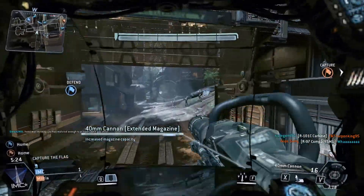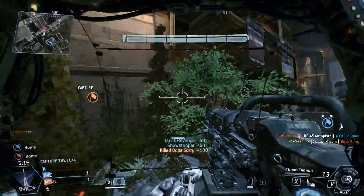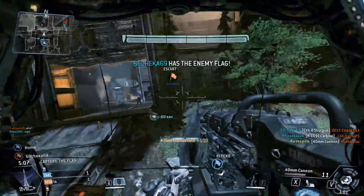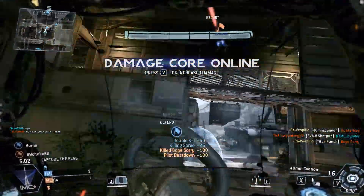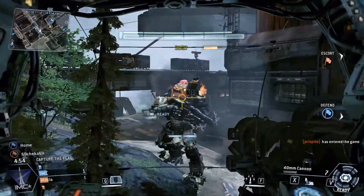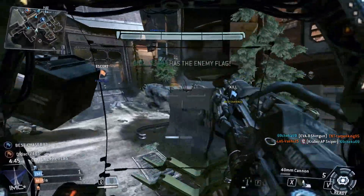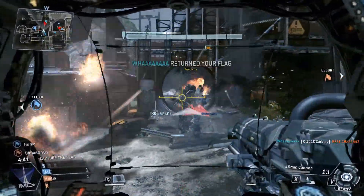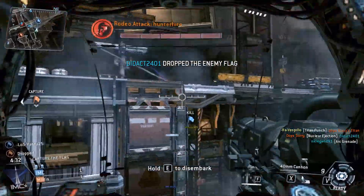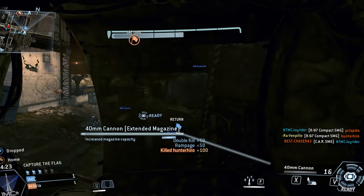He suddenly stopped being able to track us when he took away his ADS. You know, it happens. We've got him. We've got the Smart Pistol. Now we've got to move up to protect our flag runner just like that. So we don't want to mess with that shotgun, so we immediately get back into our Titan.